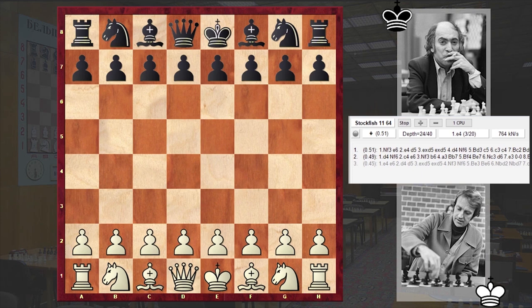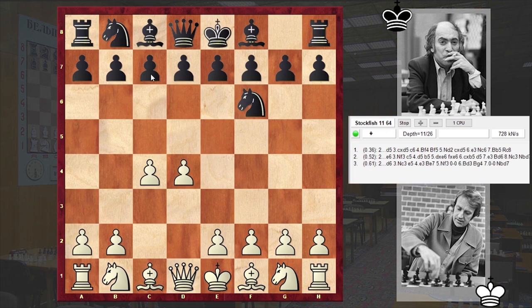The game was played in 1971 at the Alekhine Memorial. Olafsson, who was playing with the white pieces, opened up with d4, to which Tal responded with Nf6, c4, c5. And instead of going for the good old lines of the Benoni defence, Olafsson chose the anti-Benoni variation and played Nf3.